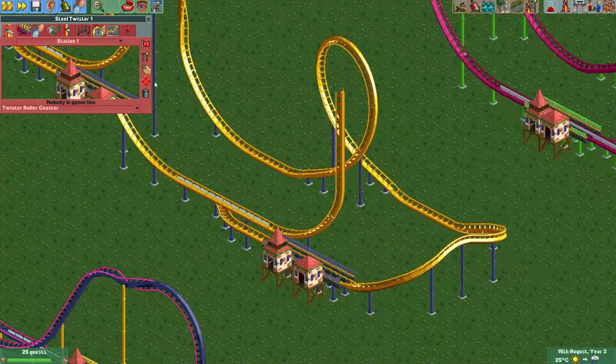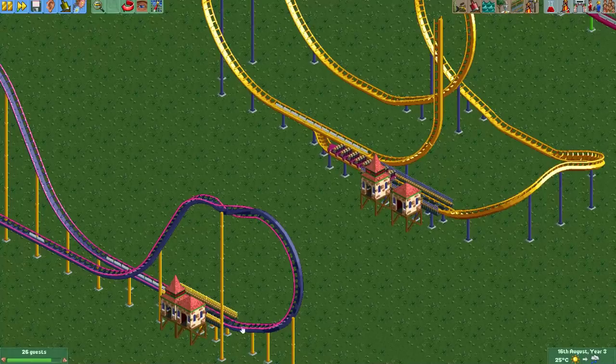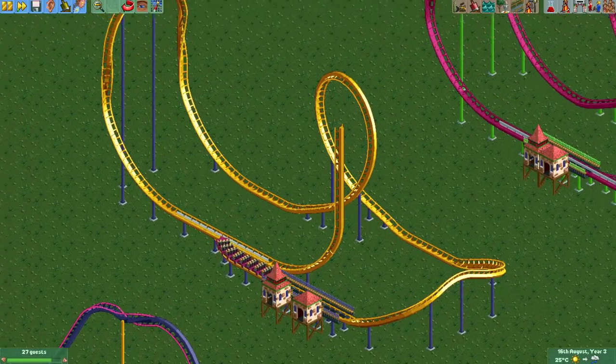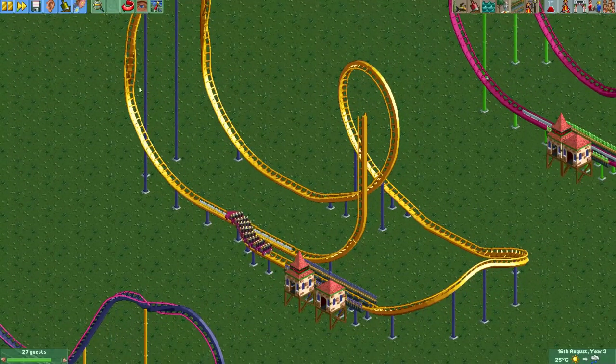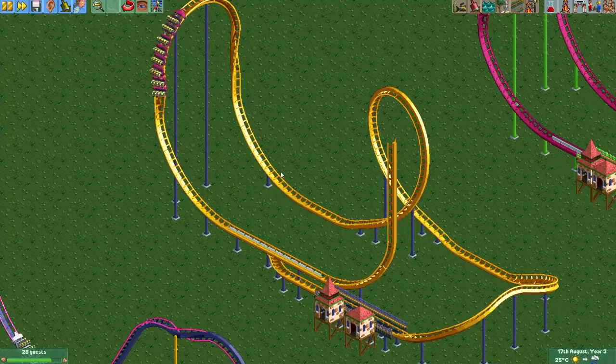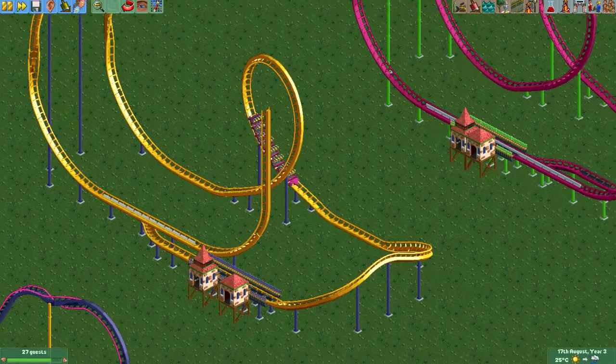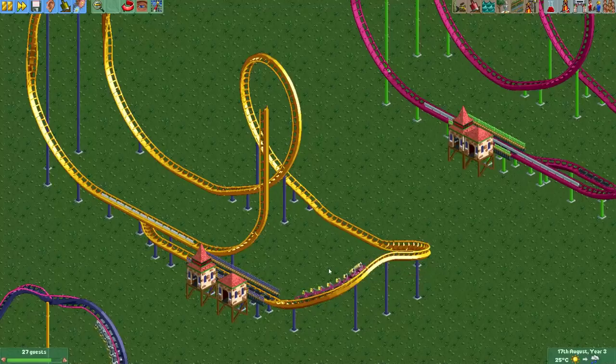Here's another type of triple launch coaster. In the previous one the launch happened through the station. Here the launch happens on a separate launch track. From the station it first travels to a launch track where it gets launched and then moves on to the rest of the track. You could also use this design with block brakes to make it a little bit nicer.